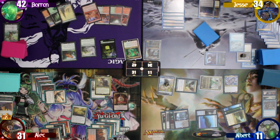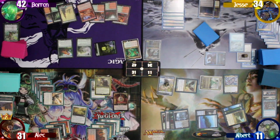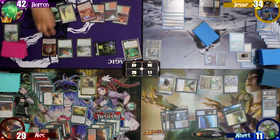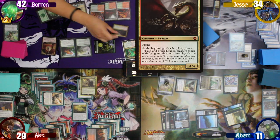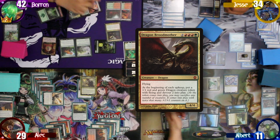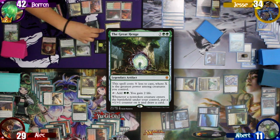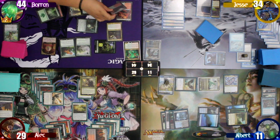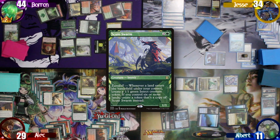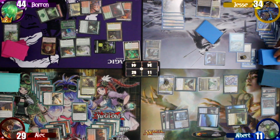Baron untaps and draws, not paying the tax either, letting Jesse make another treasure. He then moves straight into combat and swings both of his 2/2 elementals at Alec. Alec blocks one with his commander but can't block the other, taking 2 damage and losing the crown. Now that Baron is the Monarch again, the Regal Behemoth helps him cast Dragon Broodmother by tapping only 3 lands. He follows that up by paying 2 mana to cast a Great Henge. He then casts a Scute Swarm, which comes in with a +1/+1 counter and draws a card, electing not to pay the Tithe Tax and triggering the Mystic Remora off the Great Henge.